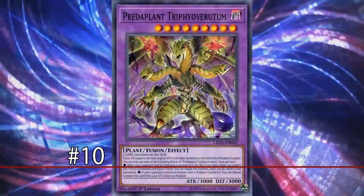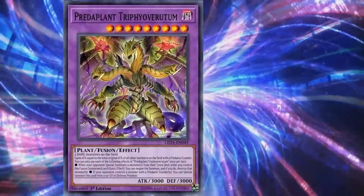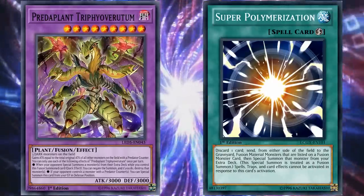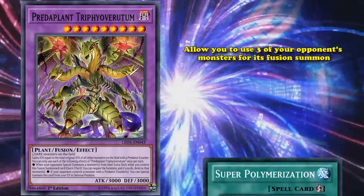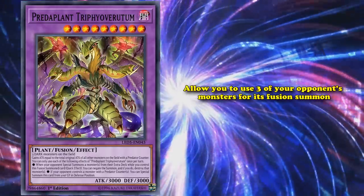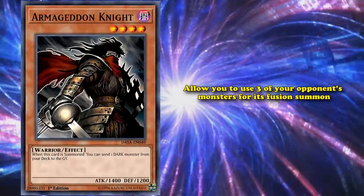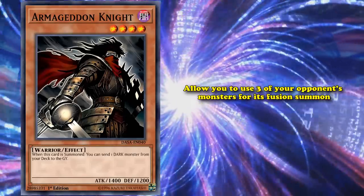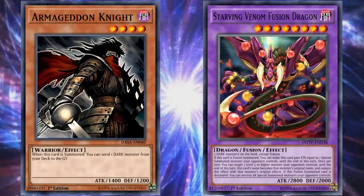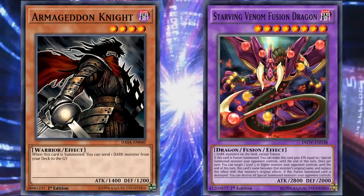At number 10 we have Predaplant Tryphoveritum. This is a level 9 fusion monster who mainly sees play because it's an excellent Super Polymerization target if you know you're playing against an opponent who has a lot of dark monsters, as it can allow you to use 3 of your opponent's monsters for its fusion summon. Since dark monsters are the most popular and numerous attribute in the game, you can't really go wrong playing this card, although generally Starving Venom Fusion Dragon is better because it's easier to use and only requires 2 monsters.